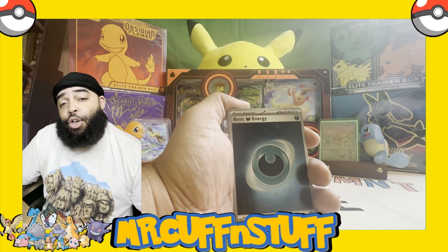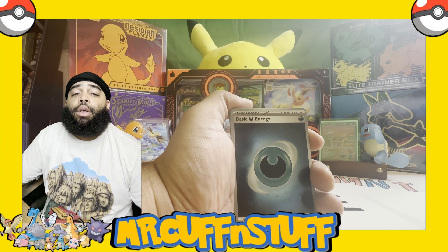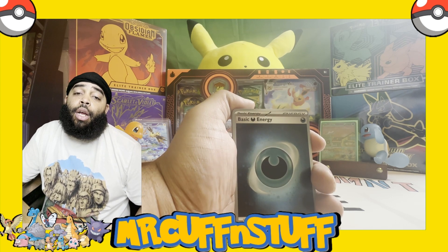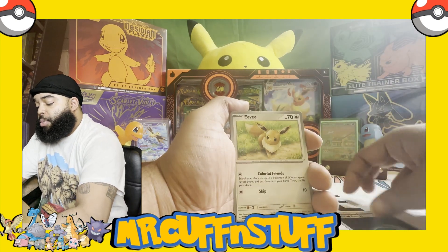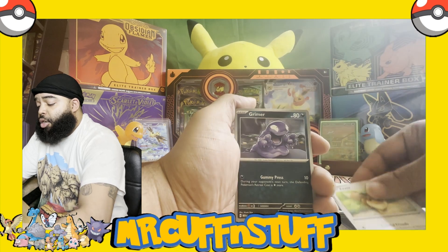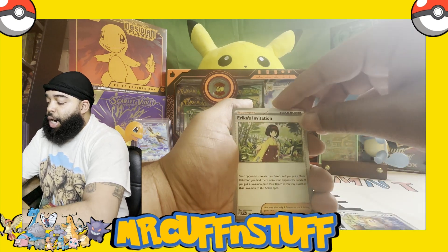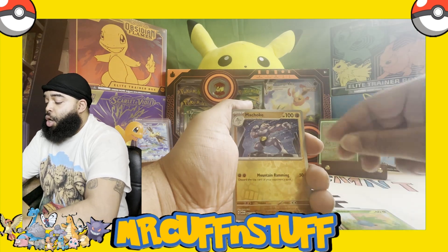One more time for those who are new to the channel — blast that like button, hit that subscribe button, leave me a comment hashtag 1000ME so you can be entered into our giveaway once we hit a thousand subscribers, and help me improve my YouTube algorithm so more people can see me. We got a holo Darkness Energy, Eevee, Grimer, Weedle, Zubat, Erica's Invitation — still looking for the full art version — Magneton reverse holo, holo Oddish, reverse holo Machoke, and another holo Kabutops.